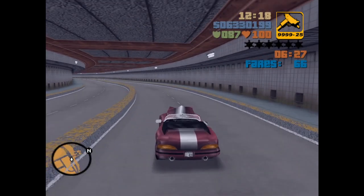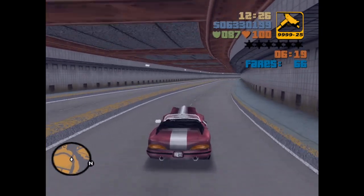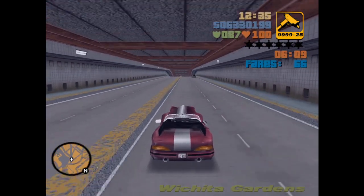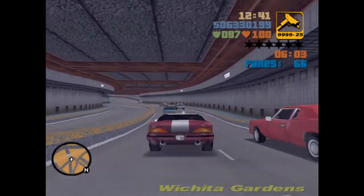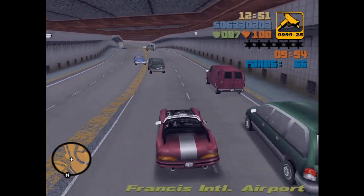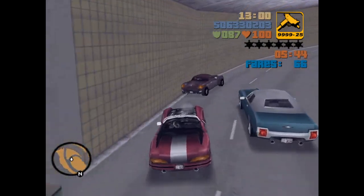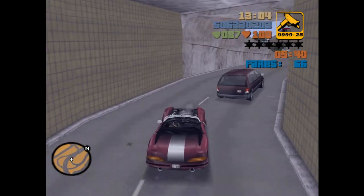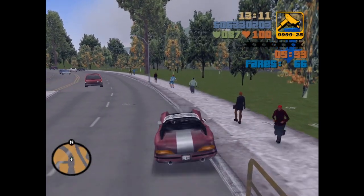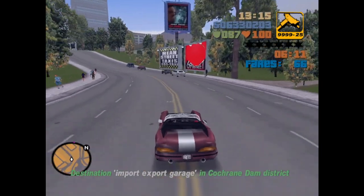Welcome back everyone. This is GTA Thaler. In the last video we tackled taxi over from Portland, then flew the Banshee over to Staunton and did more taxi there. We're up to 66 consecutive drop-offs with the goal of doing all 100 in a row. I want to point out the time bonus I built up when I pick up this first passenger here on Shoreside — about five and a half minutes on the clock, and that clock is going to become an issue for me in this video.